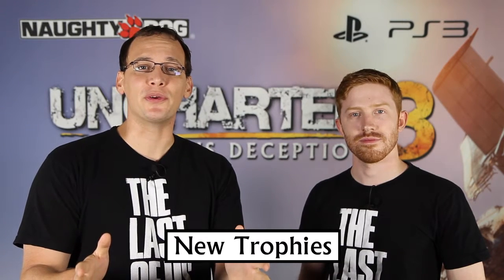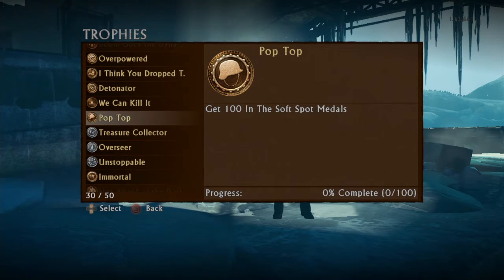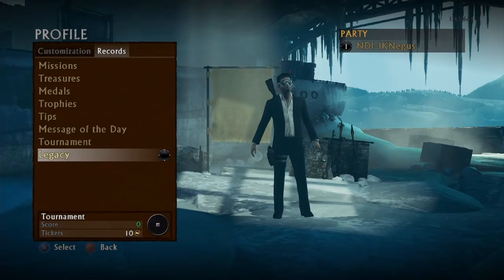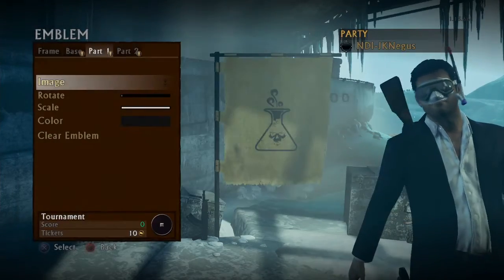We've added 50 new trophies to the Uncharted 3 multiplayer experience. As you play through the various DLC, you will earn these trophies — each DLC pack has 10 trophies assigned to it. There are also two new legacy levels. Each legacy level unlocks new items, badges, and emblem pieces that you can only unlock by achieving these legacy levels.